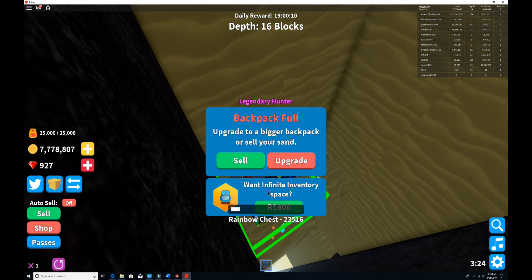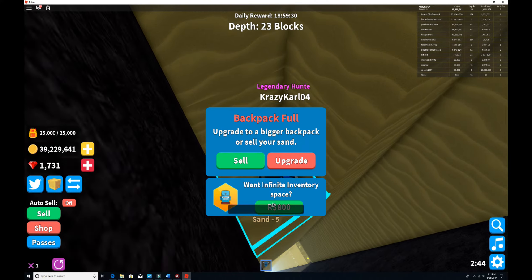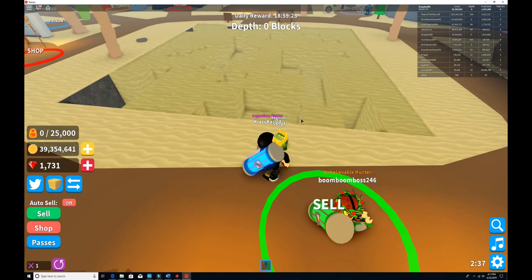We're at 24,000 — is it gonna be 5 million, 10 million, 100 million, or is it gonna be a trick like a leprechaun saying 'haha tricked ya'? 15,000 — the heart is pumping faster. 9,000 — 8,000 — who's the lucky little penguin? Here we go — 31 million out of the rainbow chest! Sorry for the loudness. Now we're gonna sell this stuff real quick — 31 million!